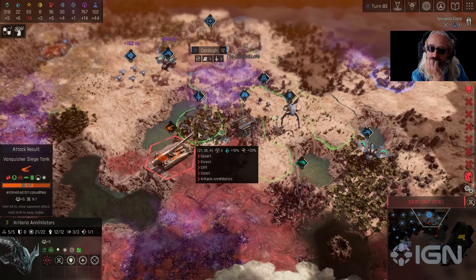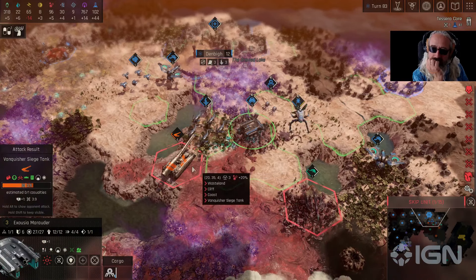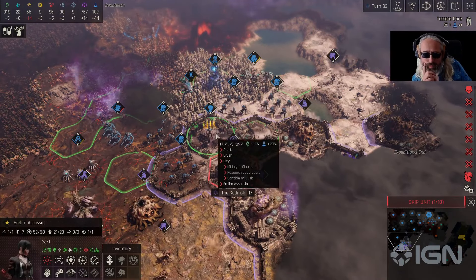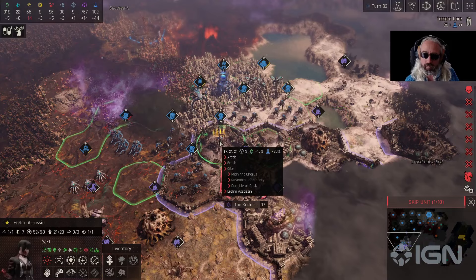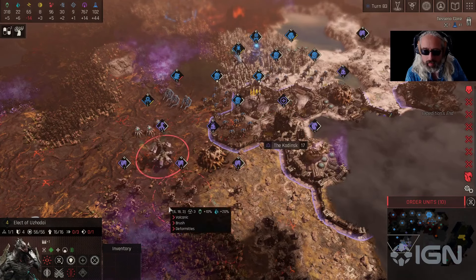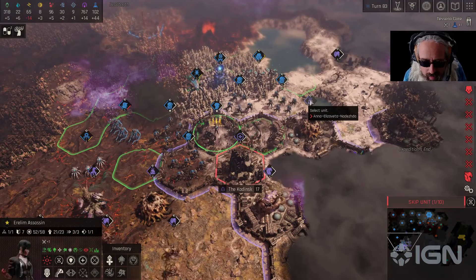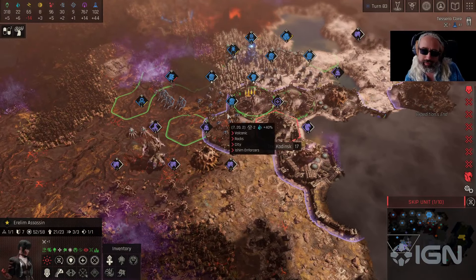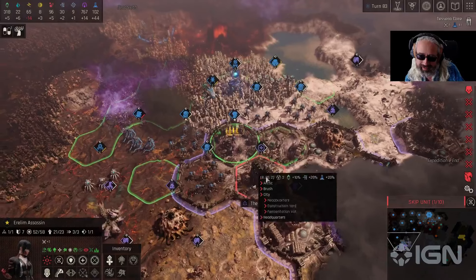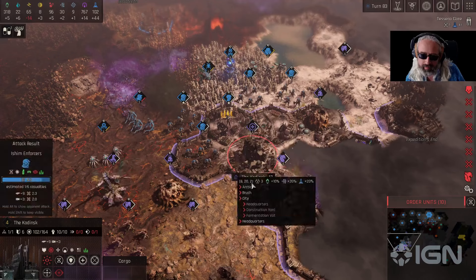Level up! Just going to try to kill this siege tank. That is a big boy. Then we have the battle down here where our main army is. We have two heroes: the Aerolim Assassin and the Crypt Archive. We're battling a big force of deformities and their hero, the Elect of Uzodai. So we're going to try to take this city down as fast as possible, because then their defenses go down as well.